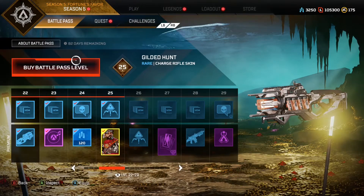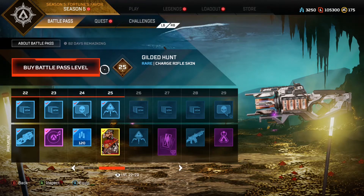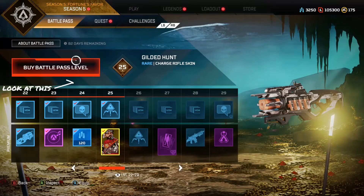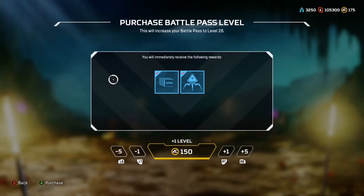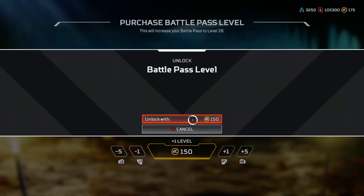So the first thing to rank up fast: buy battle pass levels. That's where you use your Apex coins and that is the fastest way to rank up. You can use as many coins as you want but it's real money. You can rank up to 100, and after that you have to rank up to 110. You just buy them.